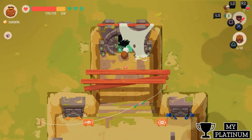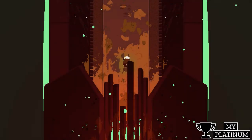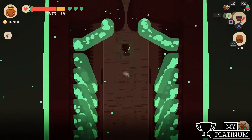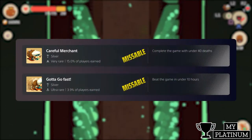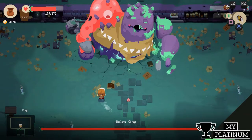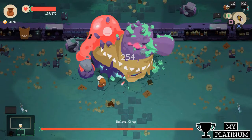On your second playthrough, as you already have knowledge about the game, you should finish the game in less than 10 hours and in less than 40 deaths, if you already haven't done so in the previous playthrough. You will also need to defeat the four bosses without taking any damage.